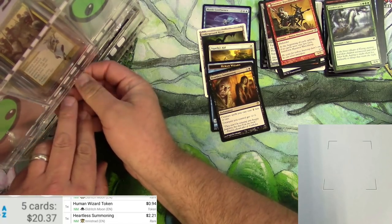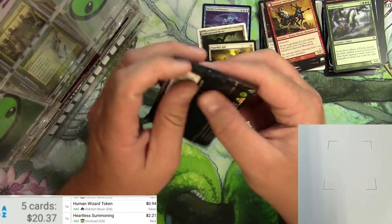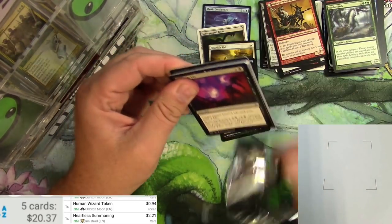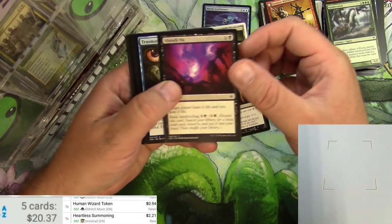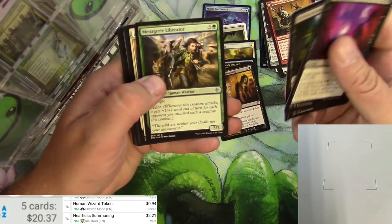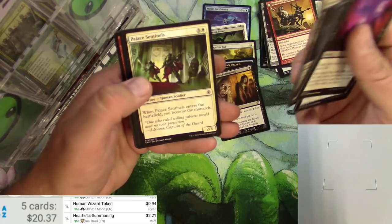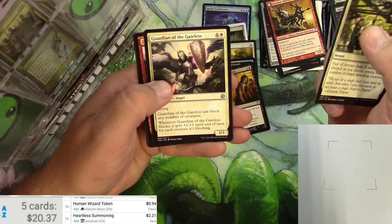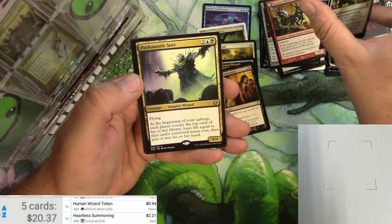Next up in our randomized pack — Conspiracy: Take the Crown, a set I never really got to play when it was out. So here I get to look at them. Traumatic Visions, Hurly Burly, Repulse, Evolving Wilds — there's another staple — Hail of Arrows, Guardian of the Gateless, Coordinated Assault, and a Dusk Mantle Seer, downshifted to Rare for this printing.